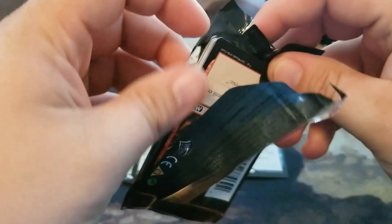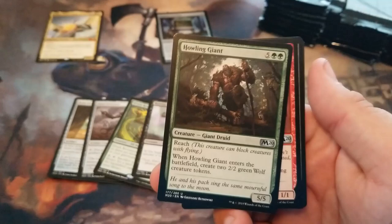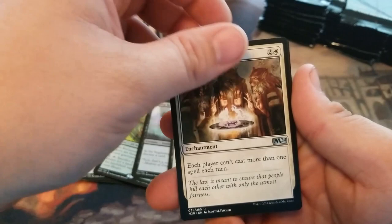These packs are giving trouble today, or I'm terrible. Howling Giant, Unchained Berserker, Rule of Law, and Awakened Root Elemental.